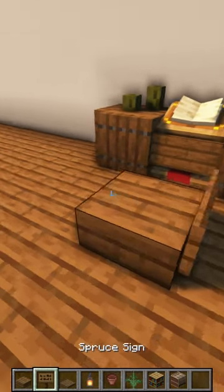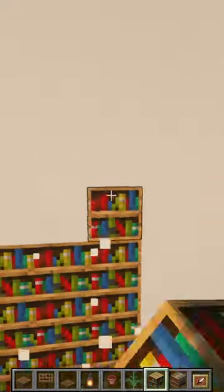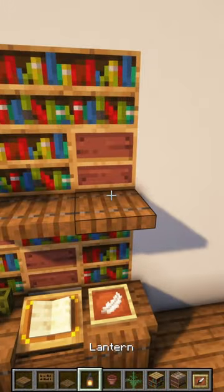Then build a chair. Place bookshelves. Then place looms. Place trapdoors. Then place a pot and a lantern.